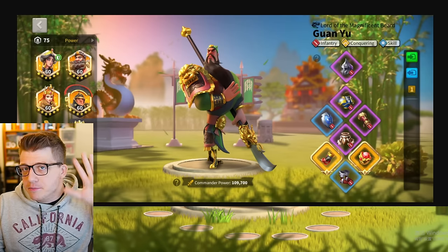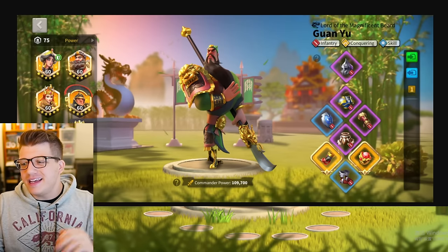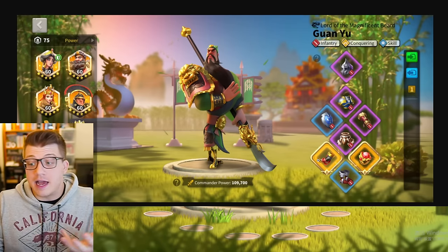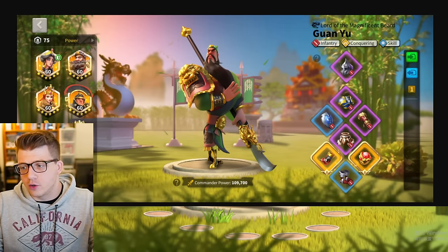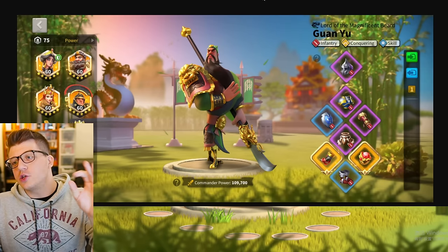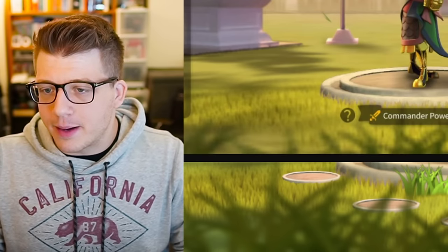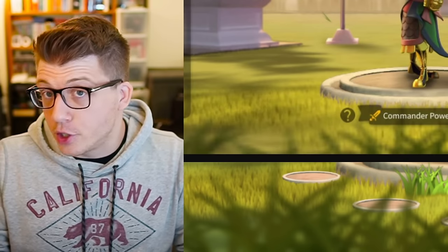Moving on to his third and final army — this is an army that he said he basically never really uses anymore, and you can see that by the gear. This definitely is his weakest march. He does have the Horn and the Ring here, so if you really wanted to, he could move this Horn over to the Gorgo and kind of just bench the Guan Yu. But he runs Guan Yu primary with Alexander the Great secondary.